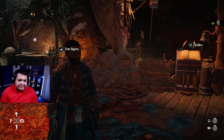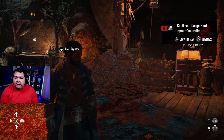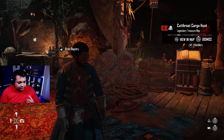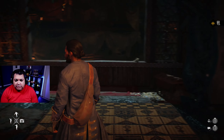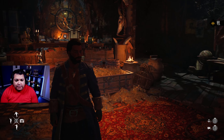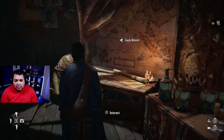What's up guys, it's your boy the Battlestar, and in today's video we're heading back to Skull and Bones to show you guys another dynamic — another thing you do in the game. Right now we're in the Helm, this is my smuggler's hideout, and we're gonna head over to the map.